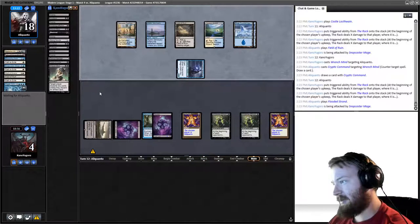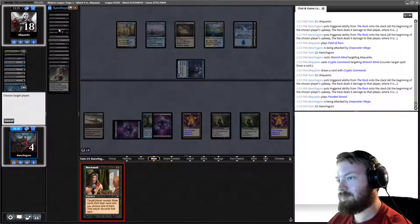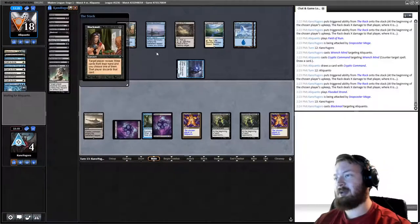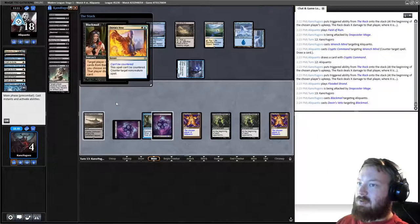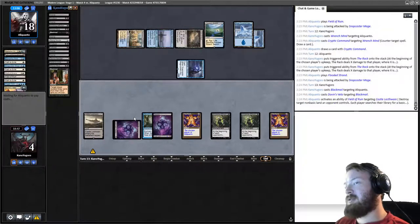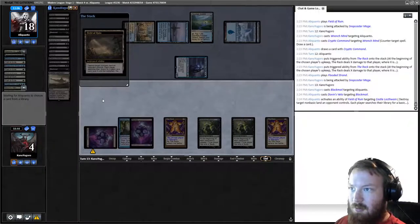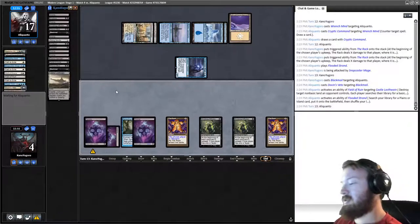We try Blackmail — opponent has Dovin's Veto. They're going to fetch a Mystic Sanctuary and put Cryptic on top — actually they just get a Hallowed Fountain. If we could have gotten our opponent down to one card somehow, they would have taken 12 damage. Another Spreading Seas. Mono-Blue 8-Rack — what are the odds? Let's see if we can win 50 play points in Round 5.